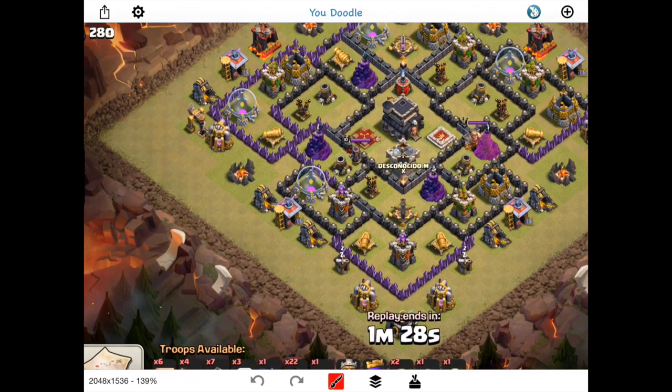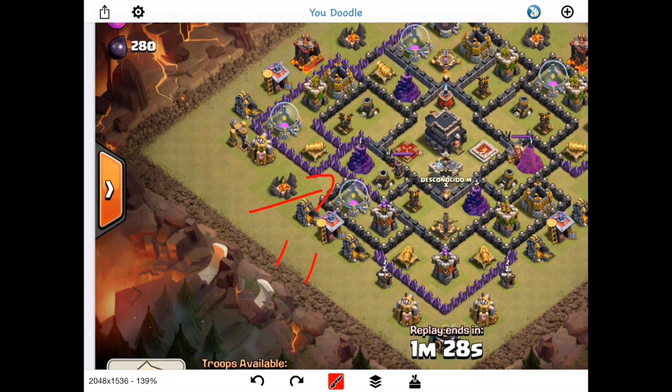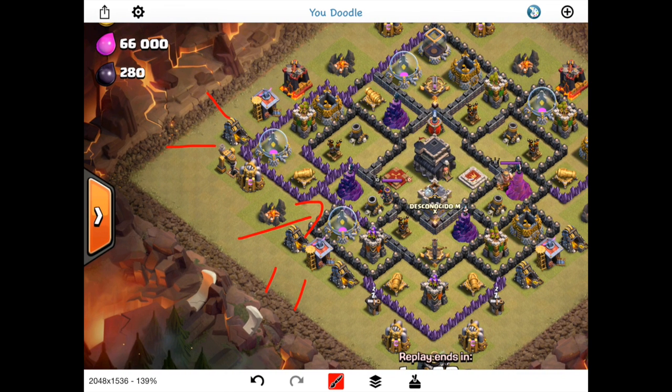Looking at what modifications could have been made: his kill squad going up top went great, but the three wizards placed at the bottom where those buildings were hidden didn't do anything for him. If he had deleted one there and instead dropped a wizard up here — and maybe here, since the archer tower was focused on all his giants getting healed — by clearing those buildings up top, his queen would have had the responsibility of going here, here, and here, then pushing inside to meet up with his king and the CC troops.